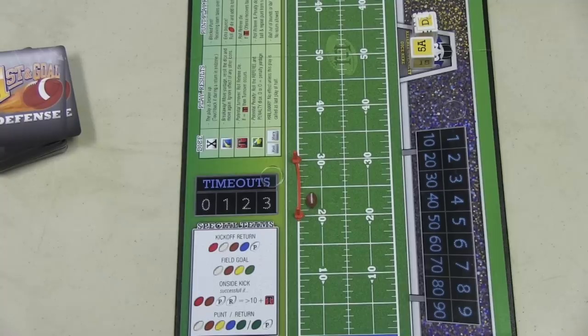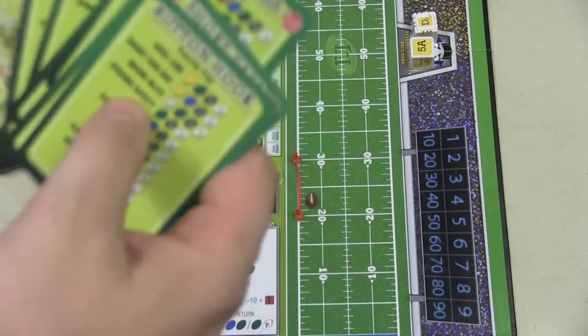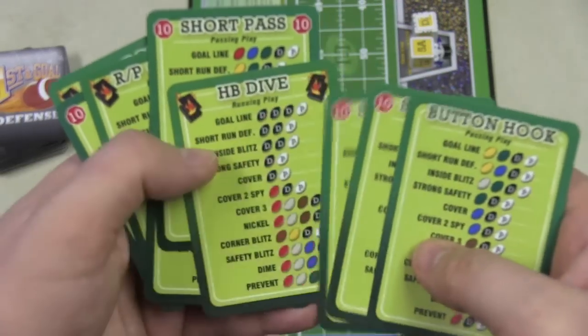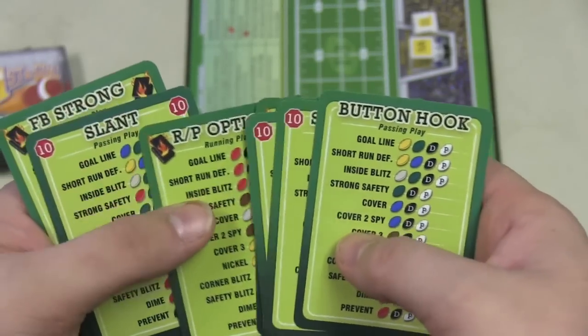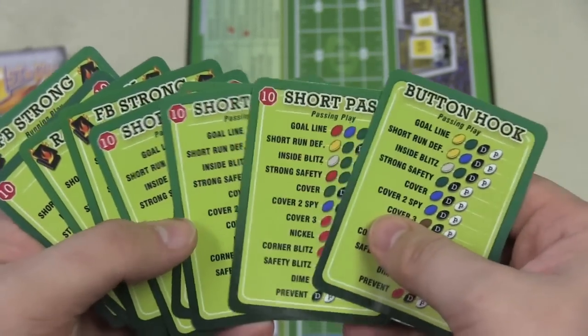On your turn, you'll have a hand of eight cards. For example, I have a button hook, a short pass, short pass, a halfback dive, short pass, fullback strong, RP option slant, and another fullback strong. Some cards have a ten-yard restriction, meaning you cannot use those plays within the ten yard line. I'm going to pick a play — I'll go with a short pass.